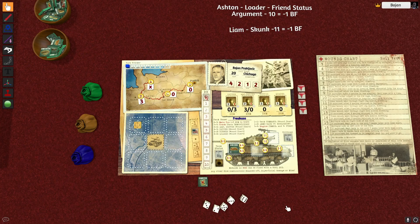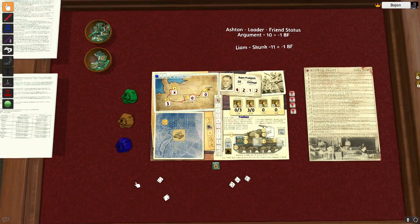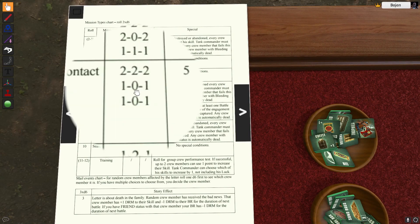Hello and welcome to the last video of this year for the game called Diary of the Tank Commander. We're gonna roll for the battle type as always, and we're gonna start right away. I have a 6, and the 6 is Advanced to Contact, and this is how the engagement matrix is gonna be set up.